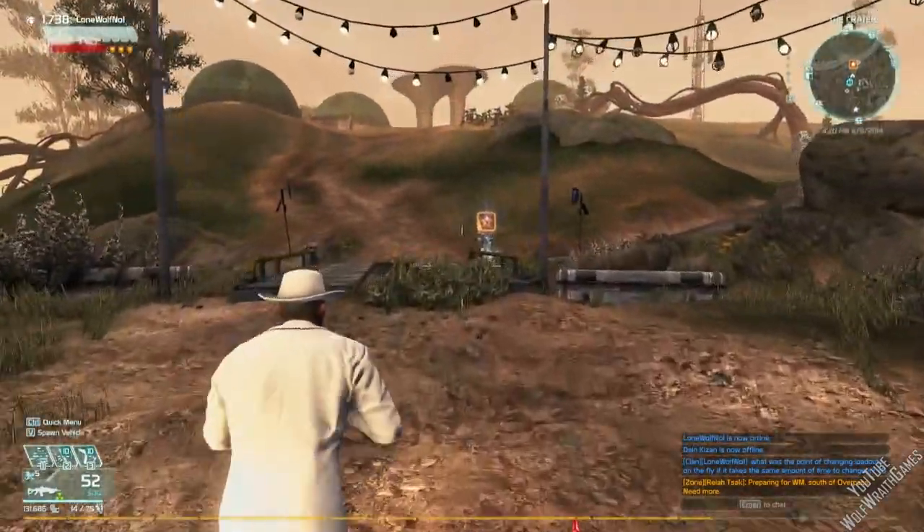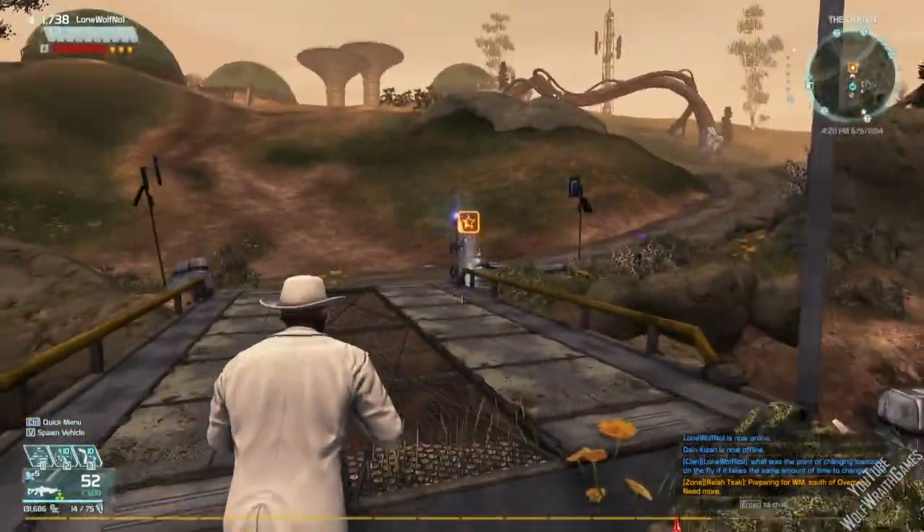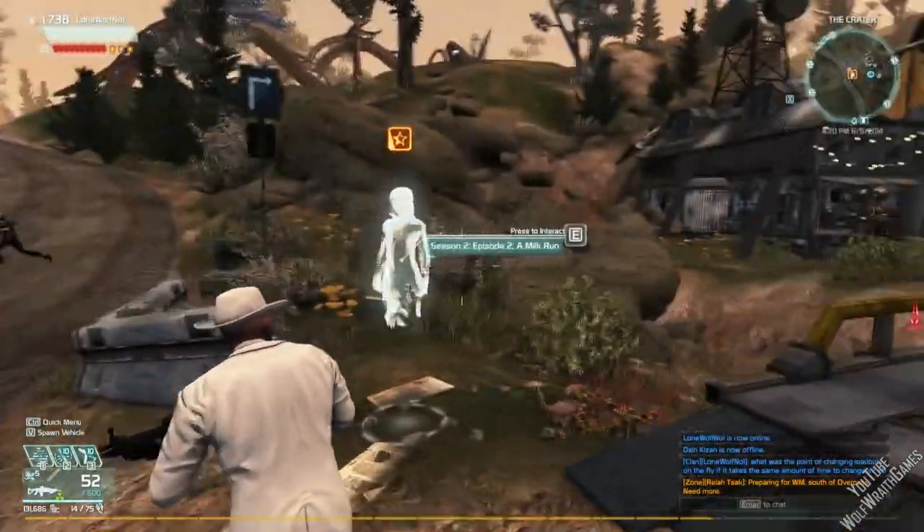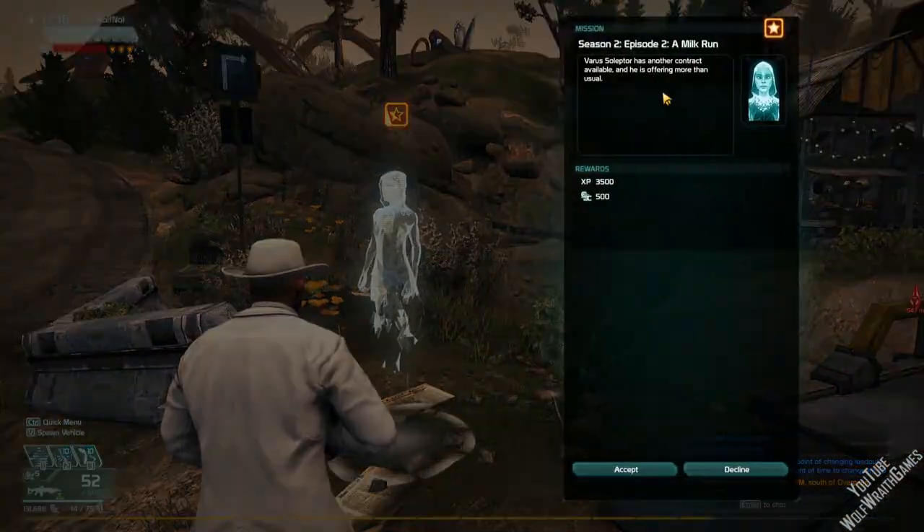Hello ladies and gentlemen, my name is WolfWraith and welcome to Let's Play Defiance. This is Stammer's Interest, Season 2, Episode 2, and we're going to be doing a mission called a milk run.